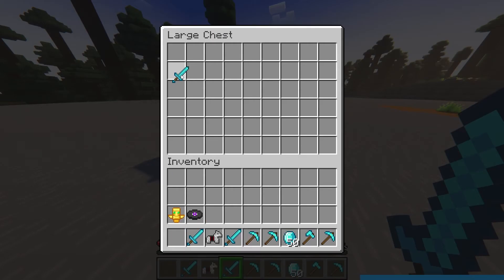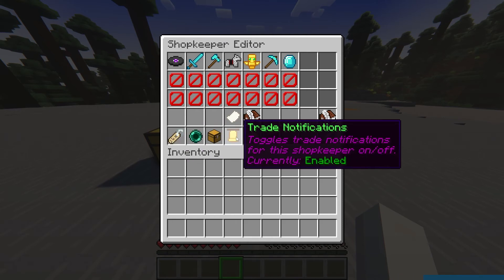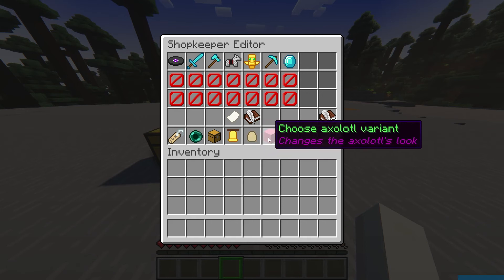Finally, add the items you want to buy or sell to your shopkeeper's chest and then right click on the shopkeeper while holding shift to set the prices. Depending on what NPC you chose, you might have other options available to customize the shop. These options let you set different variants like a villager's profession or a cat's color. These options will be displayed as blocks at the bottom of the shopkeeper editor.